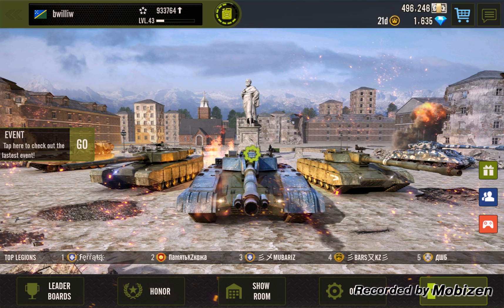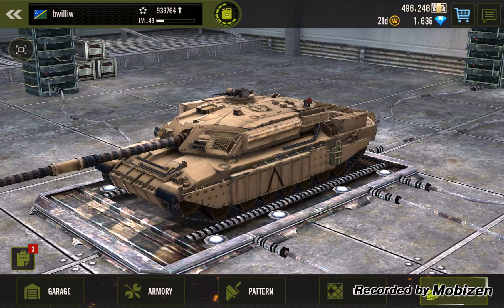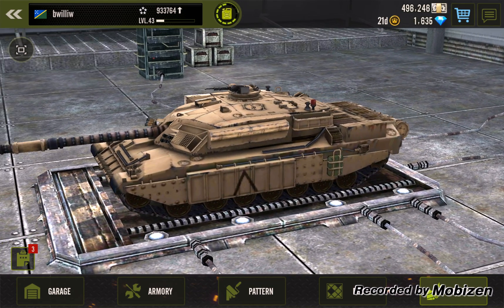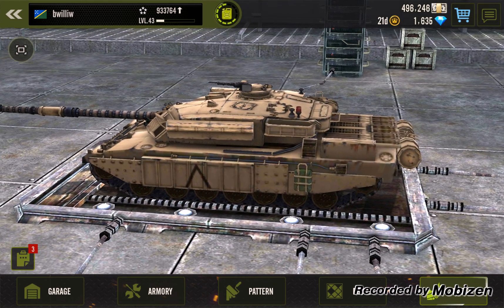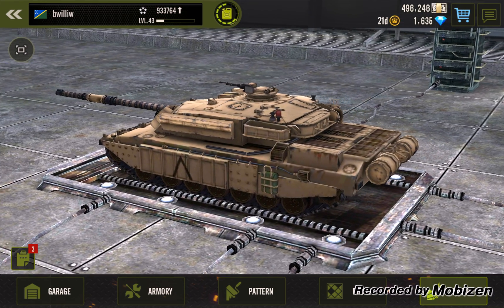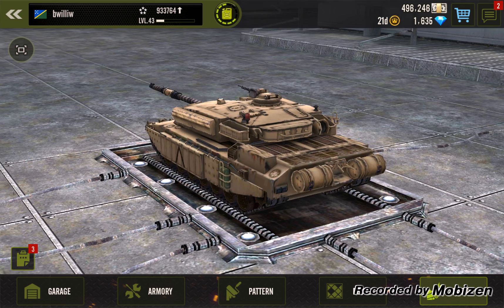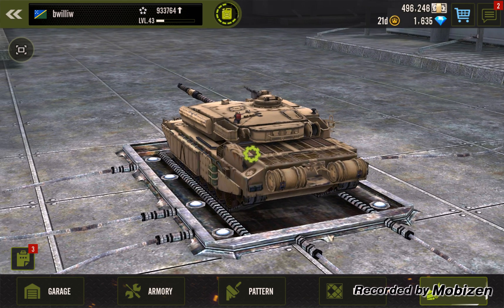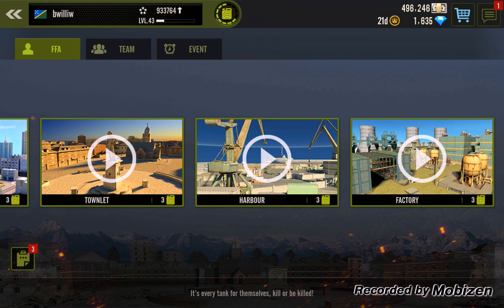Let's go to the next page. You've got your garage, armory, pattern, decal, and battle — very similar as before. When we go to battle you're going to see a few differences; the sights are a little bit different. I've been playing with some low accuracy since this update — I think it's because I'm recording. The graphics do look better and a little sharper. Let's click on Factory and load in.